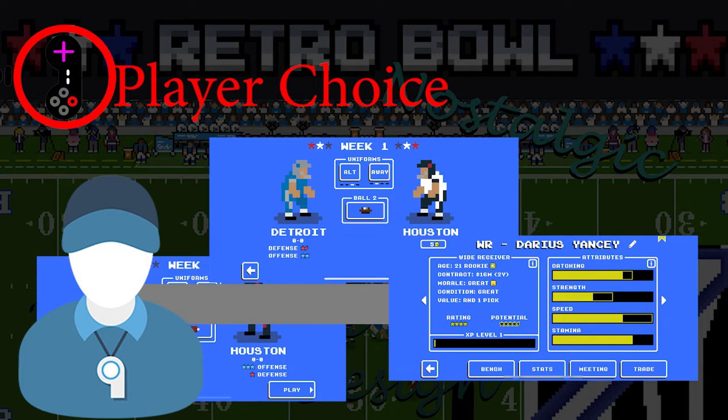I remember back when I was managing the New York Jets, I had a wide receiver named Munn or something. I really loved him because I could customize him to work for my team's needs. Because of this attachment and strong player choice, you can find the fun in even pretty repetitive seasons.